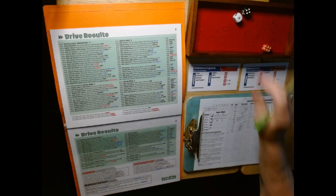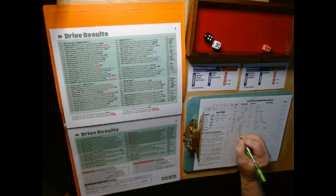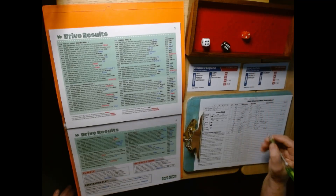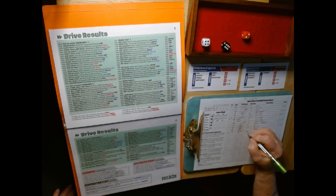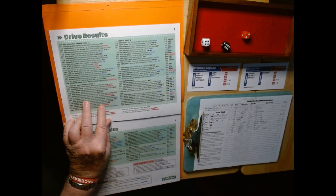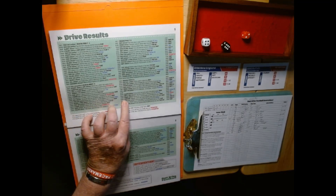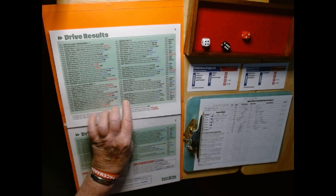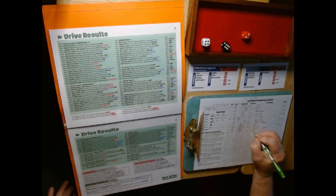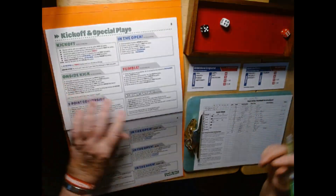New England kicks off to Buffalo to start the second half — Bills deferred. 45, average field position. Third quarter, first drive. Rolling 2-2-4-6. Poor field position? No. Disciplined defense? Yes they are — defense plays smart ball and stops the offense in their tracks. Punt. Punting result: 54.